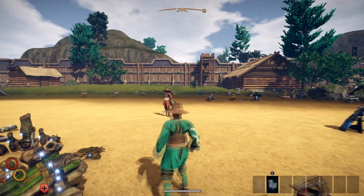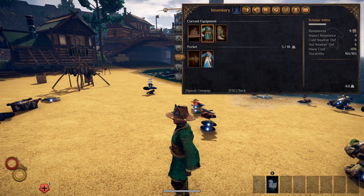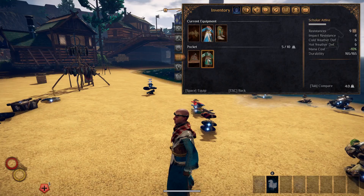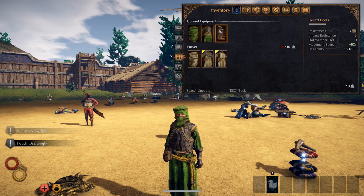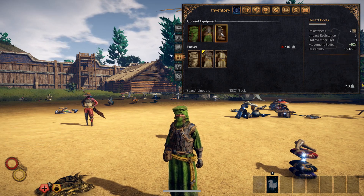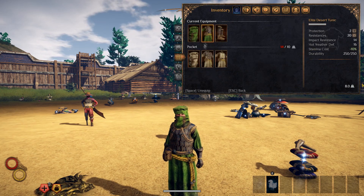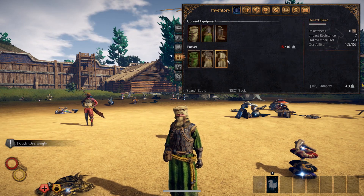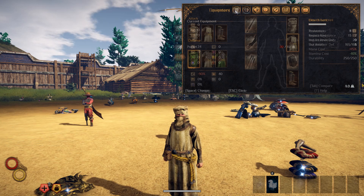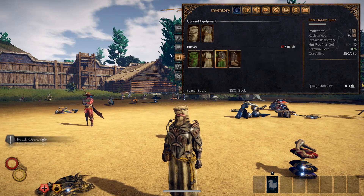Now this outfit I actually do like a lot — and there's a dress set for this as well. Here's the first set with the individual stats right there. This is the elite set. Here is the overall stats for that. So now I'm going to find the actual desert one — there's the desert right there, individual stats for those, and here is the overall. I'm trying to move as fast as I can so you guys can see everything. Here is this armor set with the desert tunic.